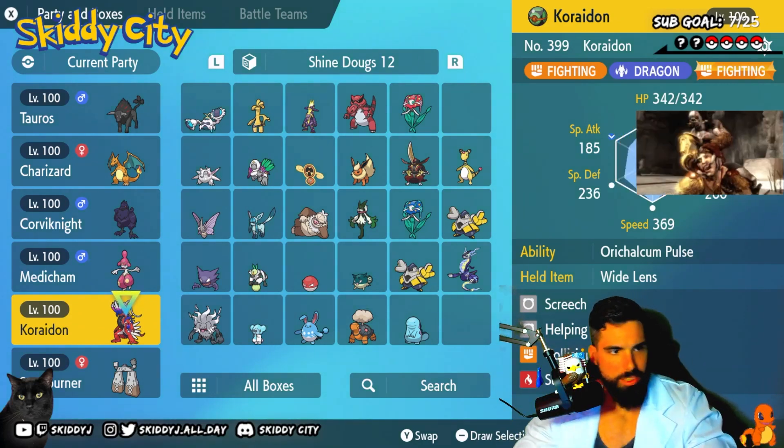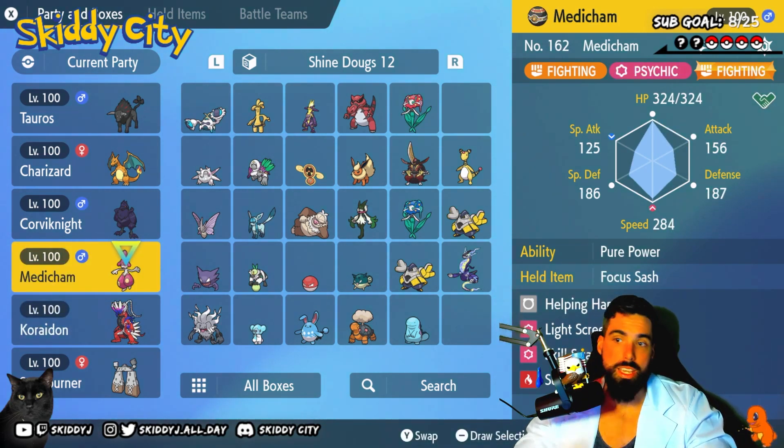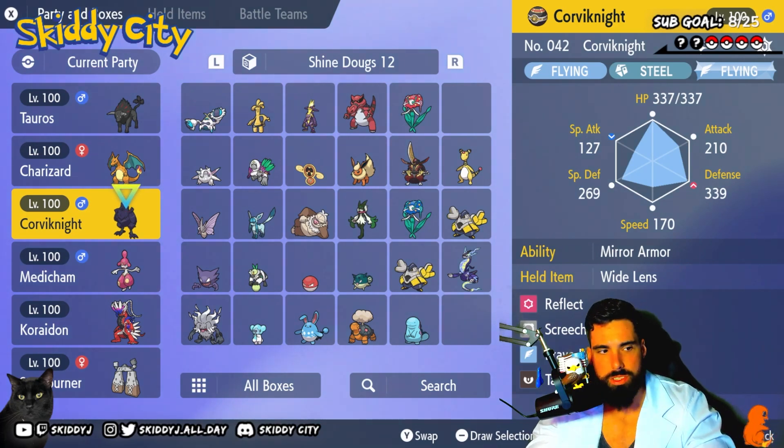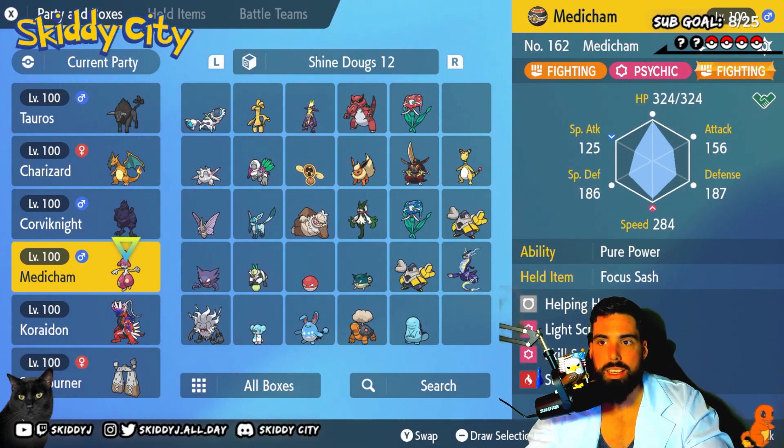Venom's gonna have the Medicham — his is built properly, this specific one isn't, I put it here just to illustrate which Pokémon it is. Medicham needs to have the Pure Power ability. Held item should be a Tanga Berry, which is the berry that weakens bug super-effective damage, so it'll be able to survive two rounds without dying. It needs to be Impish nature with max Defense and max HP investment. Moveset: Skill Swap and Helping Hand — that's all it does. Round one it Skill Swaps, round two it uses Helping Hand.